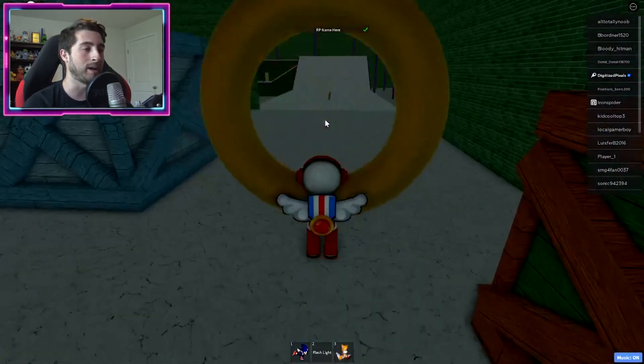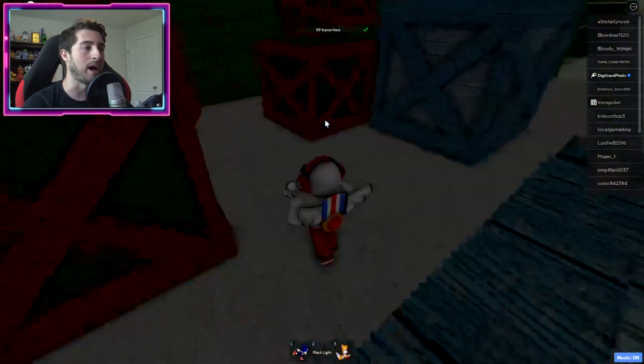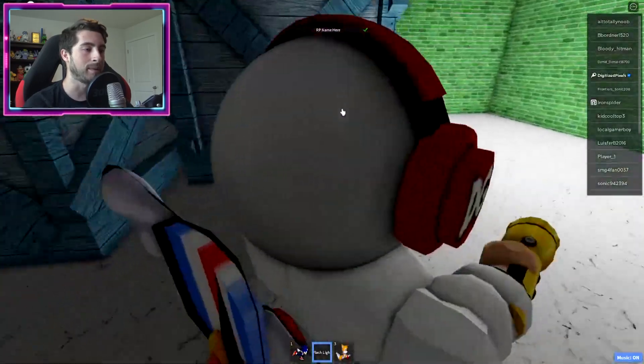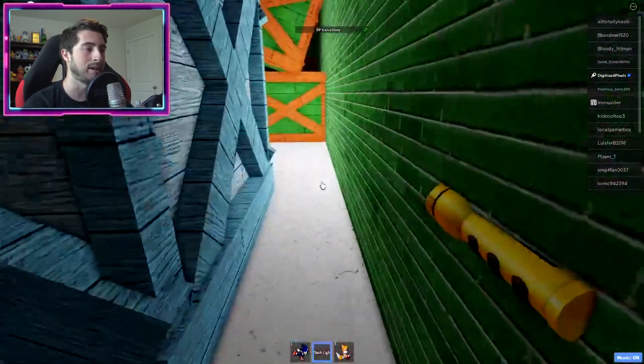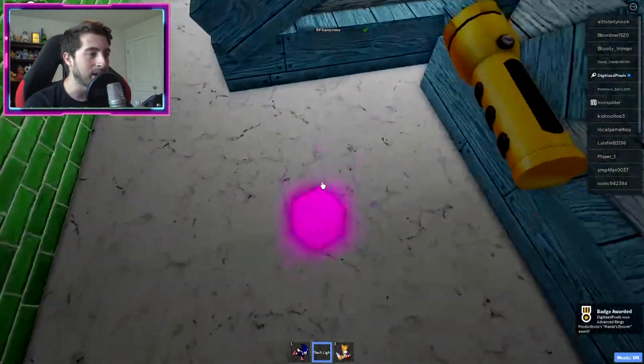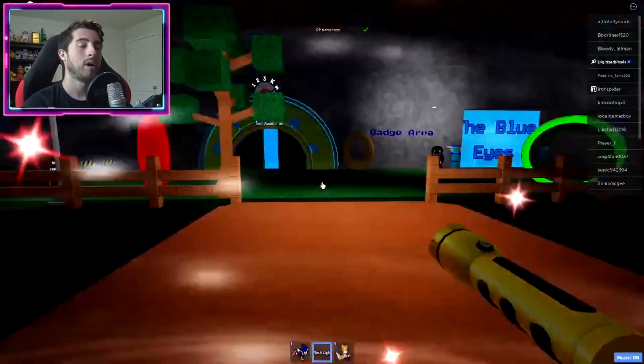What you're gonna do is simply bump into the ring and get teleported. Once you do that, you're gonna go behind these blocks over here on the left — let me get a flashlight so it's a little easier to see. You should see some kind of gem. Anyways, that's how you get the Mania's Encore badge.